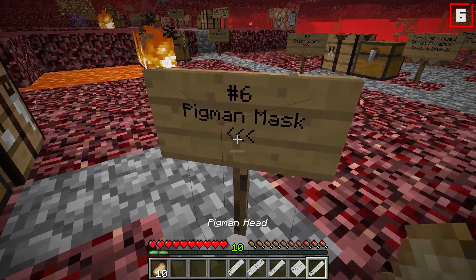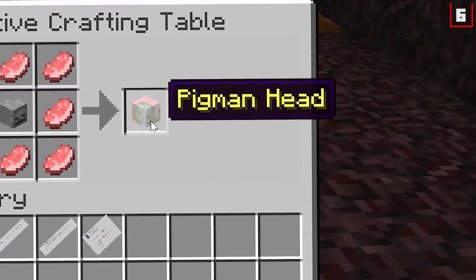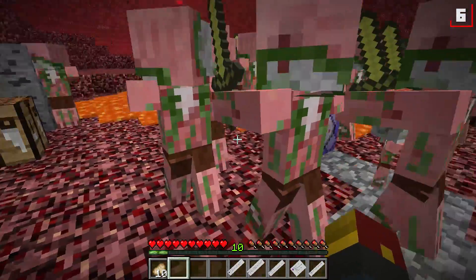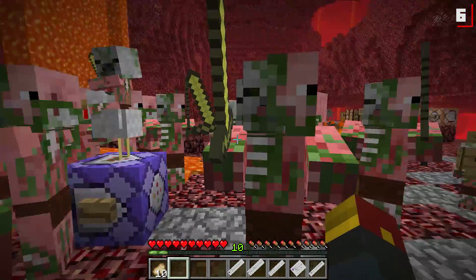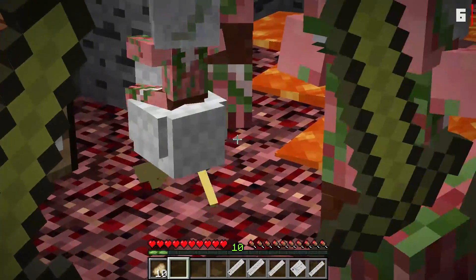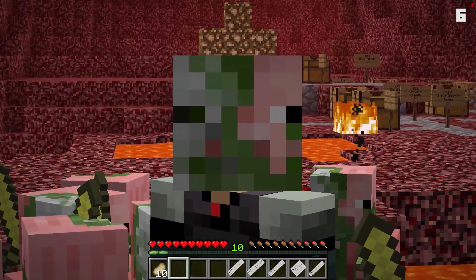Update number six: Pigman Mask, suggested by a channel member. You'll need eight raw pork chop and a skeleton skull, which you can get from having a charged creeper blow up a skeleton, and then you can get your pigman head. Wear it and no pigmen will attack you. They all just want to say hey — they're all agreeing. You can even punch one of them. But what happens if I take it off? They still aren't mad, actually. Well, I mean, they're missing half their head.